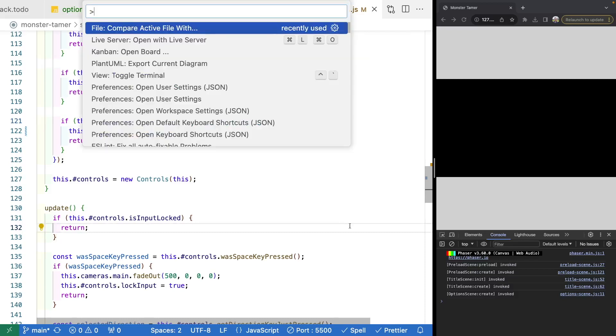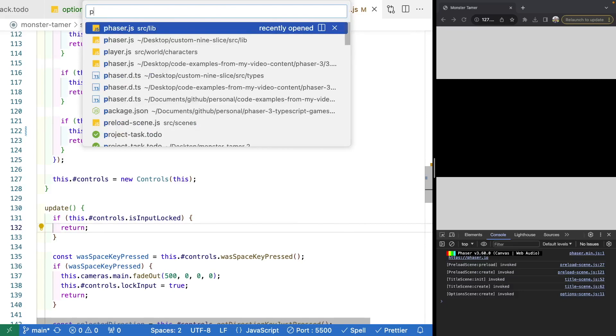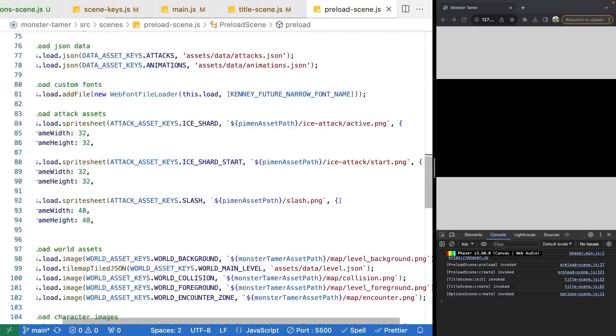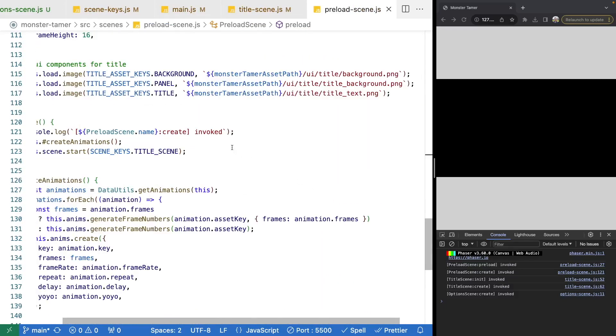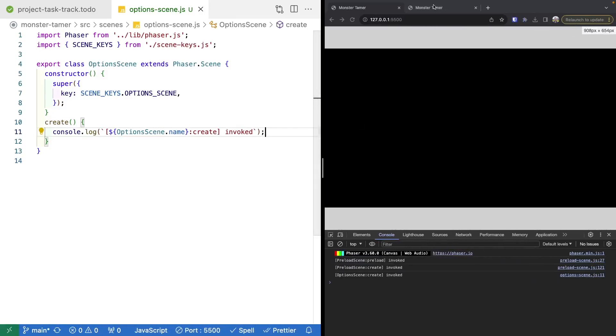To make things a little easier while testing and developing our scene, let's open up our preload scene and update the scene we start to no longer be the title scene for the time being — we'll go right to our options scene. Now that we have our basic options scene in place, let's take a look at what we're going to be building.